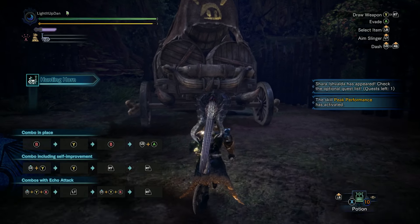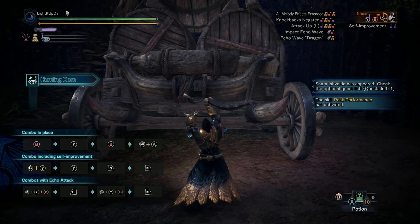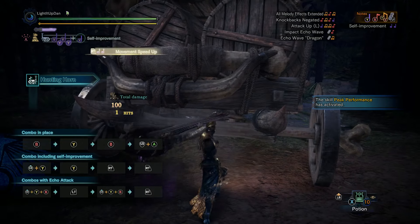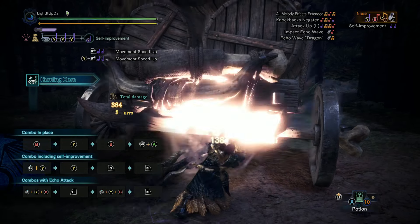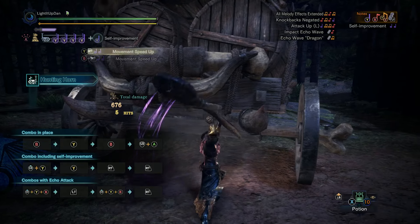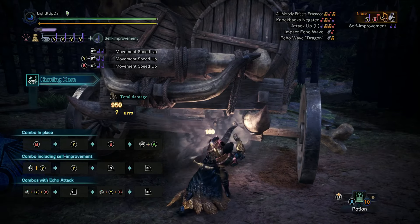Each hunting horn comes with a bunch of predetermined songs that you can play — the buffs and the attacks that the weapon can do — which are performed once you've banked the correct notes for the melody. Having stored these, when you then perform the song, you will initiate the buff or the attack. That's the core premise of the weapon.